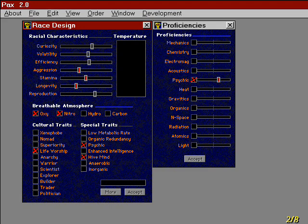You can define racial characteristics such as native temperature range and atmosphere, give the species cultural traits such as a natural aptitude for trading or combat, and choose special traits like inorganic.